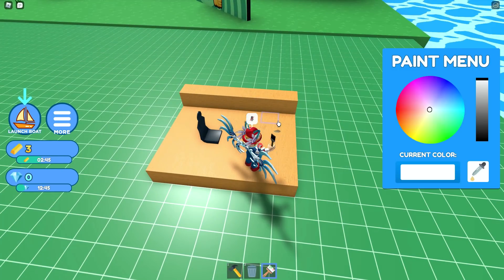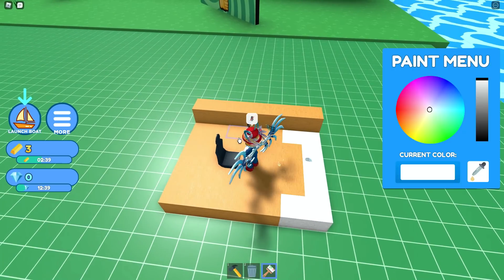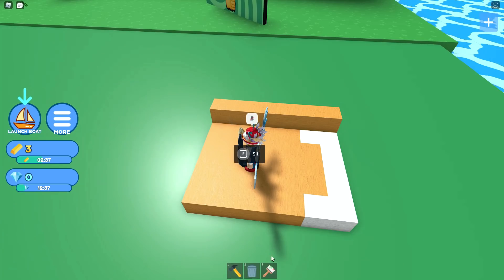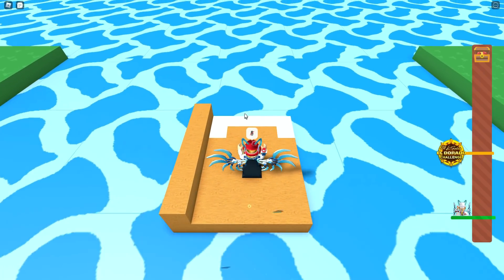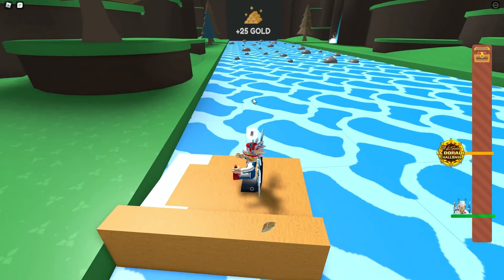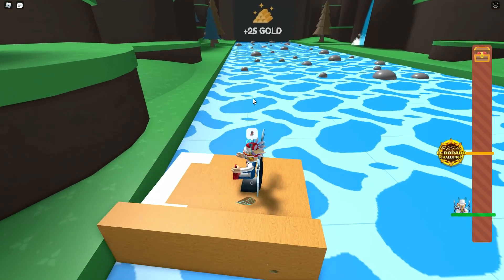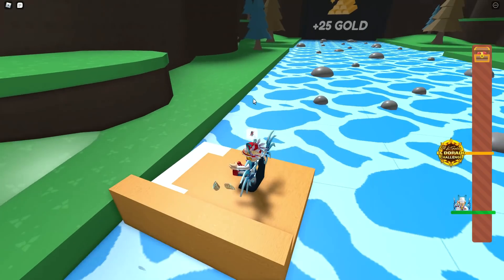You've also got a paint option if you want to paint your boat, and the trash can is if you want to delete any blocks — I believe you get the gold back for deleted blocks. Once you want to launch, just sit in your chair and click on the little boat icon on the left side, then confirm that you want to launch.